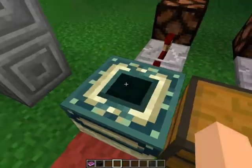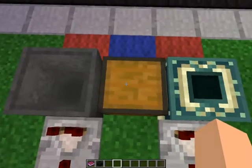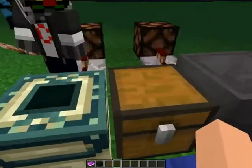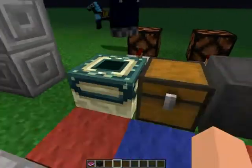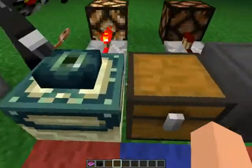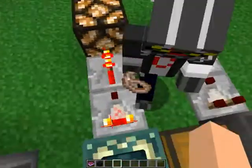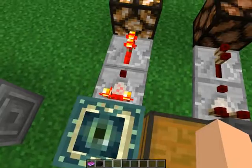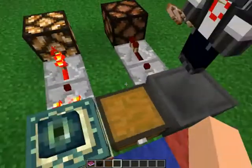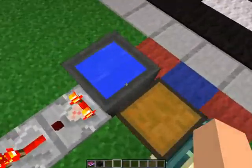If you look at an ender portal frame with a comparator, placing an ender pearl in the frame gives a redstone output signal through the comparator. It's like another key system, similar to the trap chest. You can also put water in it for a very small signal.